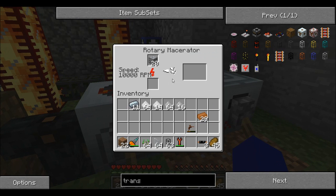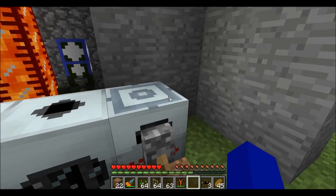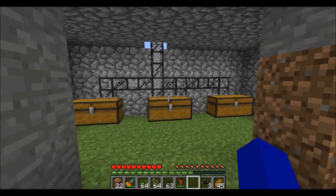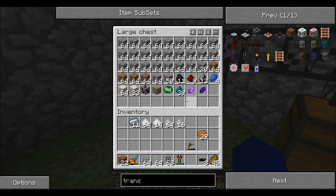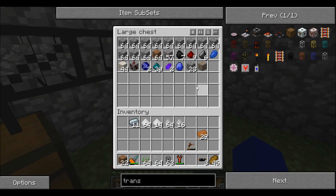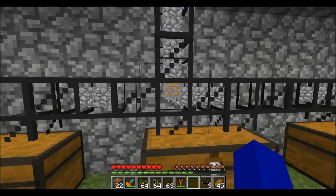It doubles your ore output, so it's really nice. Let's wait for this to heat up and come look over here to see if we got anything else worth using. We got some crystals, which is nice. There's some copper too.